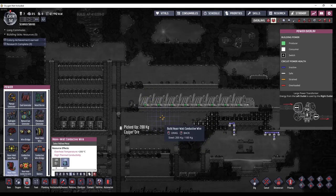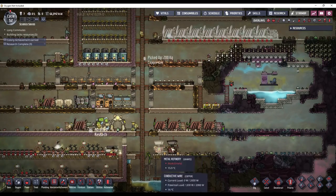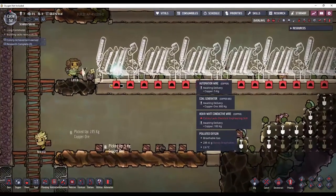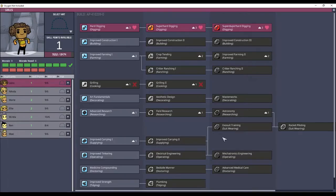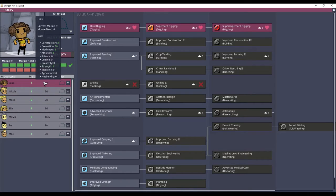There goes all my refined copper, so I'm going to have to make a lot more copper with these. I also need to scale up a duplicant to build that — that is electrical engineering 2. I'll probably put that on my builders, Nikolai and Lyra — improve tinkering and improve tinkering.